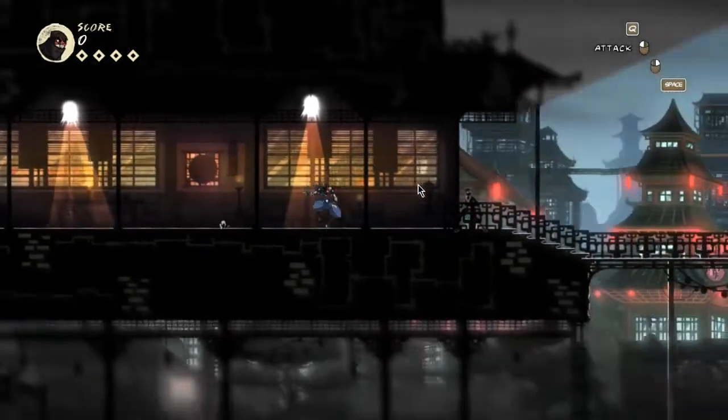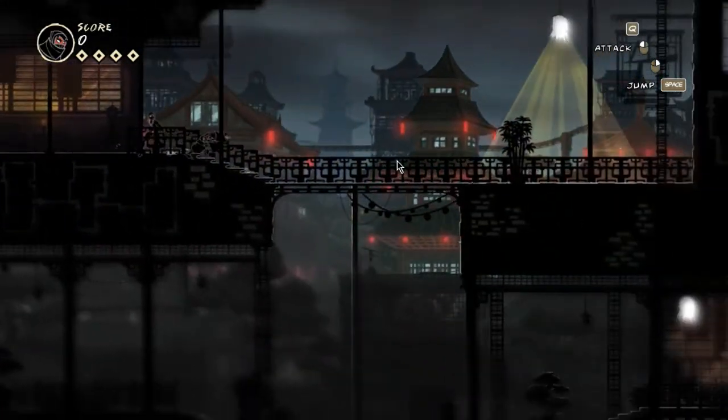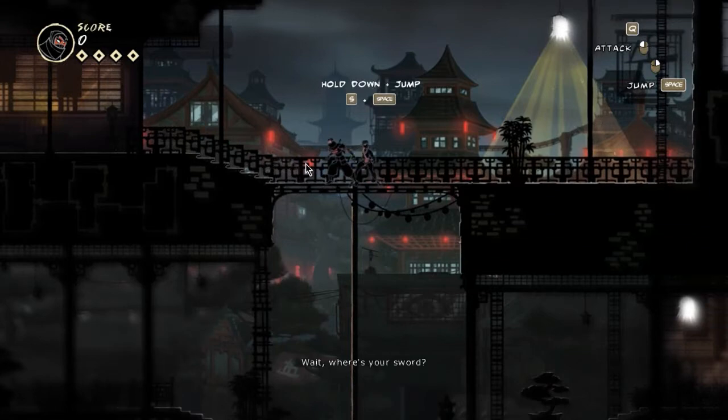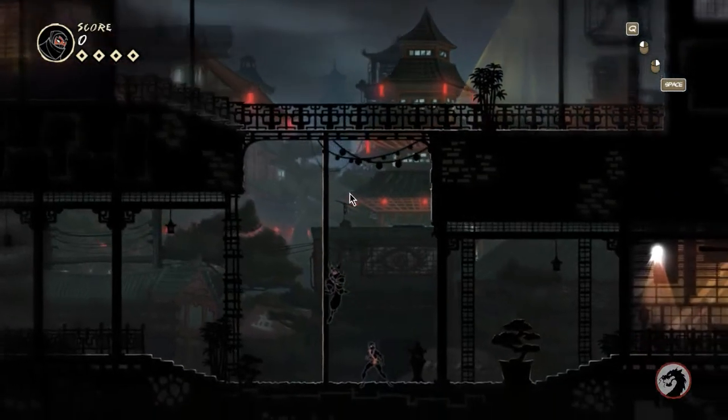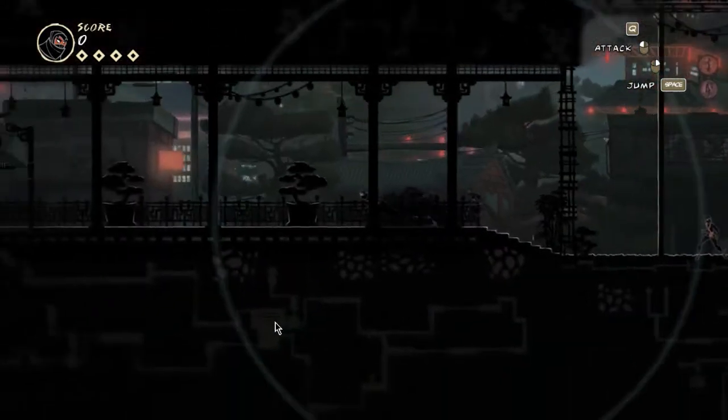Oh look at this, this is kinda cool — when you go in the light, there is color, and if you're in the dark, it goes black and white. Wait, where's your sword? Where is my sword? Isn't it on my back? That looks like a sword. Okay, let's check out by the gong.